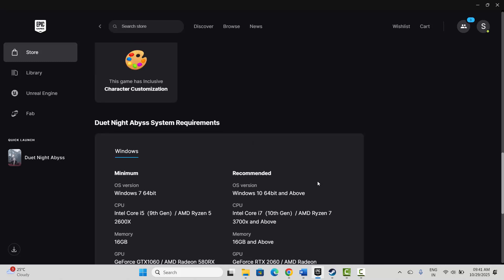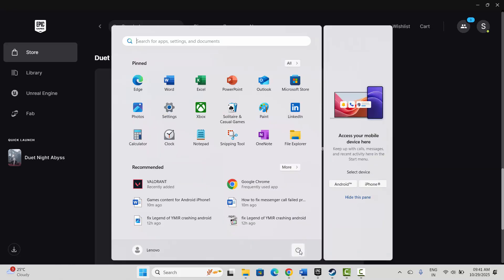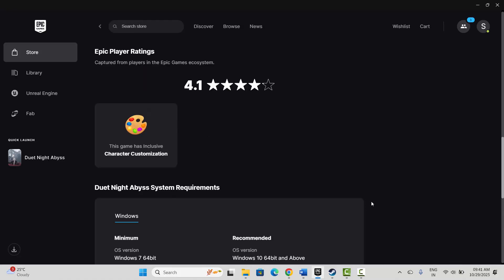If not, the next solution is to restart your PC. Click on the Windows icon, then click on Power and select Restart. This will restart your system. After your system restarts, check if you can play the game.